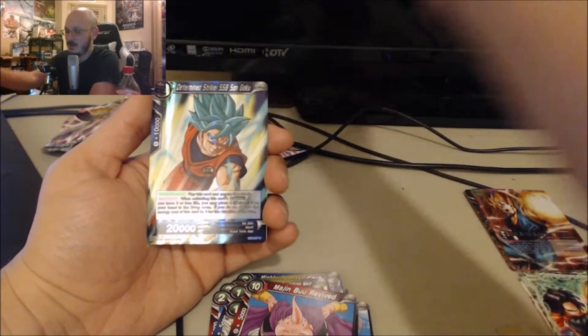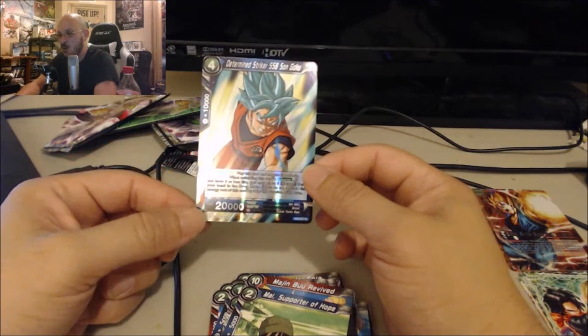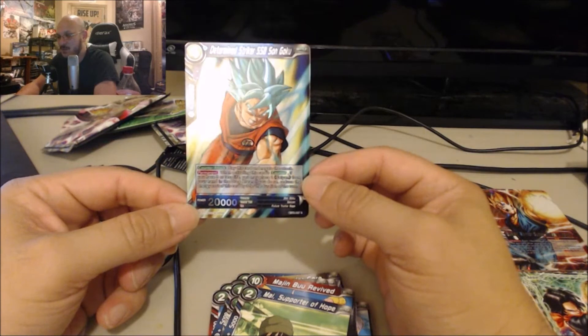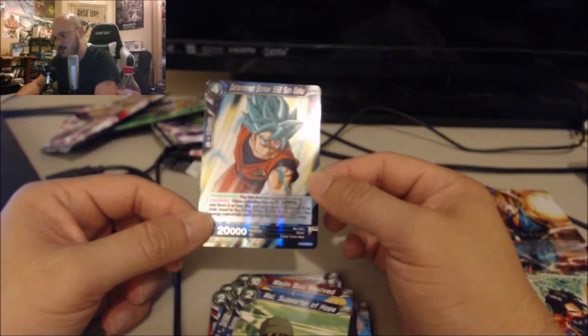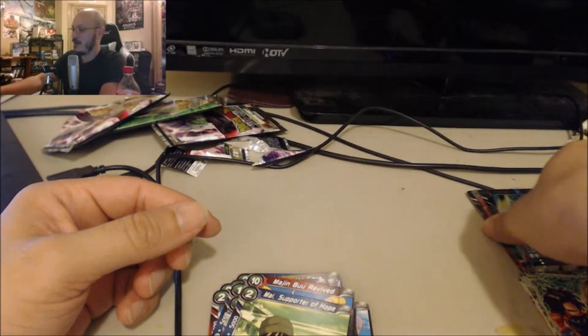Cell's Birth, Gowasu, Majin Buu Revived — and then the rare. It's a rare: Determined Striker Super Saiyan Blue Goku. Not a bad looking card, but I've already pulled this one. I prefer getting rares I haven't pulled yet, but it's still not a bad looking card.